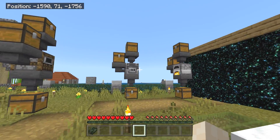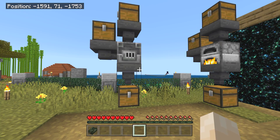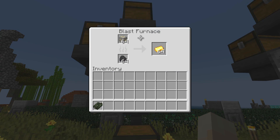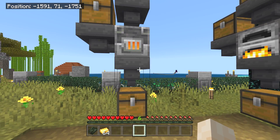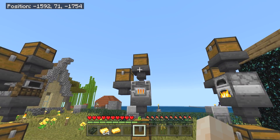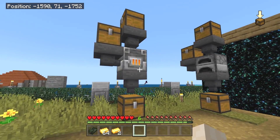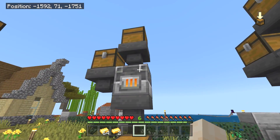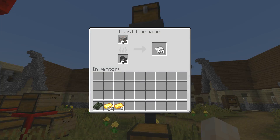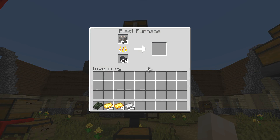Okay, that's done. Zero XP and we have a full stack in here. We should get around six levels like we got with iron earlier. Watch — one single gold ingot gives us way more than expected. Basically you're getting a lot more than you're used to. One or two ingots is giving half a level, which is a lot.